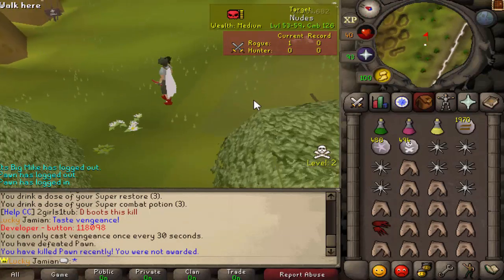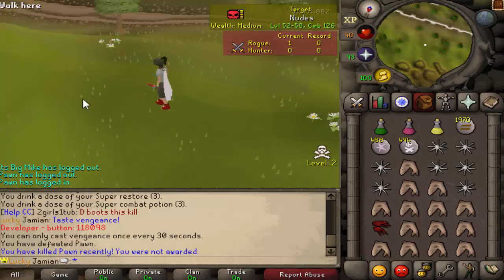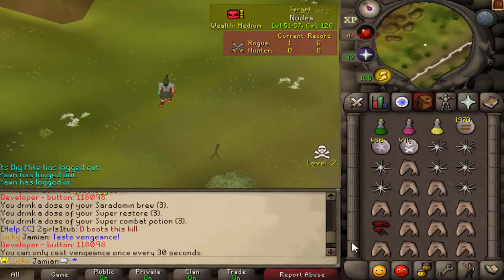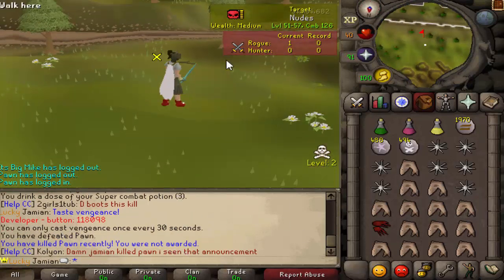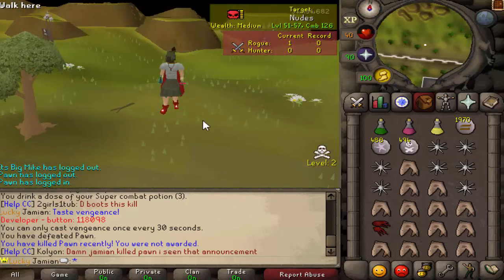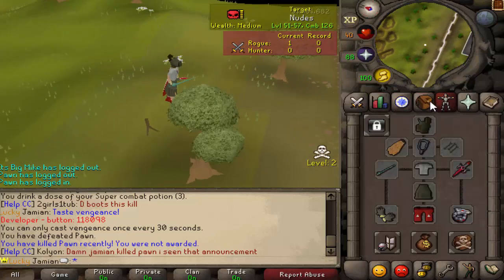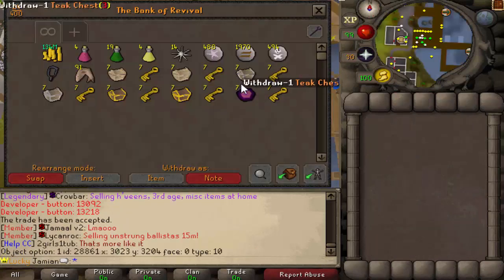I knew it was going to be broken. Rapier in PvP on this server is something you gotta be careful with - a lot of these items were not as balanced as they should have been. Good fight. Rapier is just too strong. All right, third fight - one to one, this is for all the PKers. Good luck on your chests.